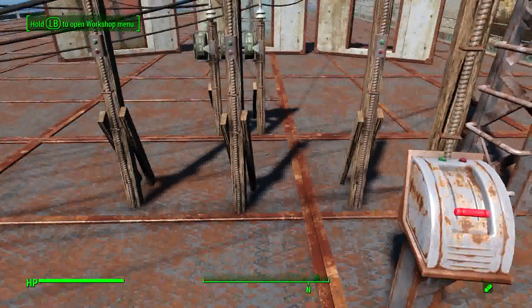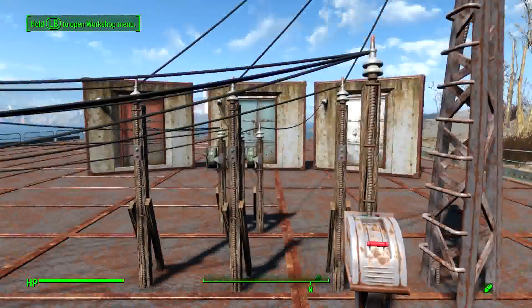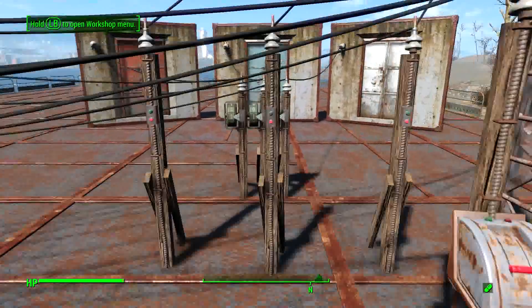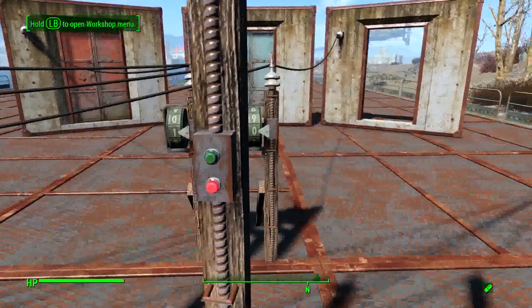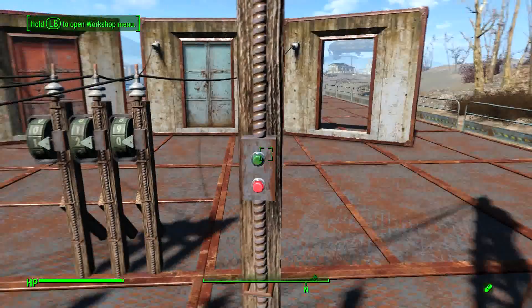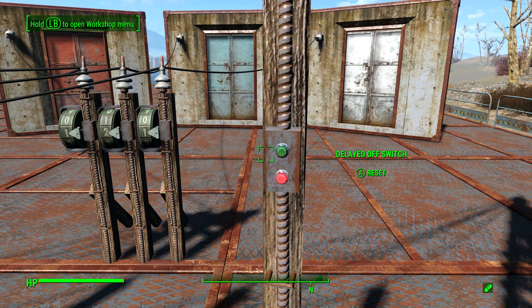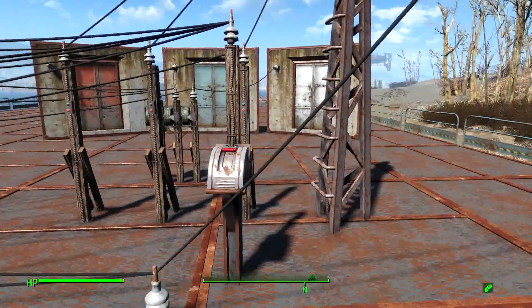Now you can step on this pressure plate and the doors will open and shut. You could do this for a long time, and as long as the numbers are sufficiently different, you're not likely to get all three doors open at the same time. Let's input our code of one, and two. Hit that switch to lock the doors open, then step on the pad.